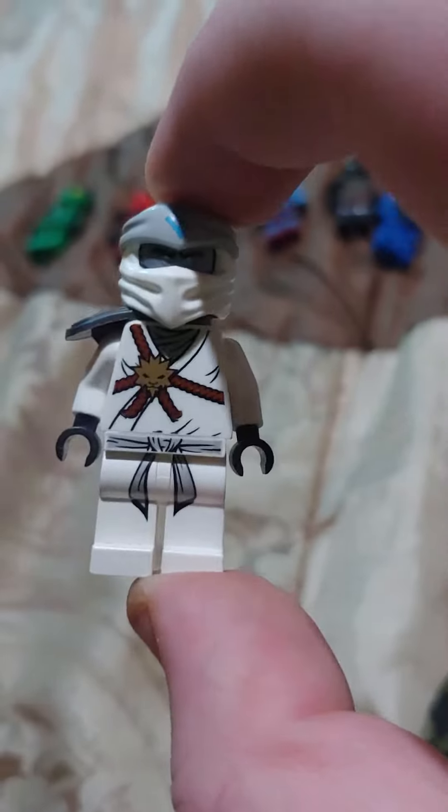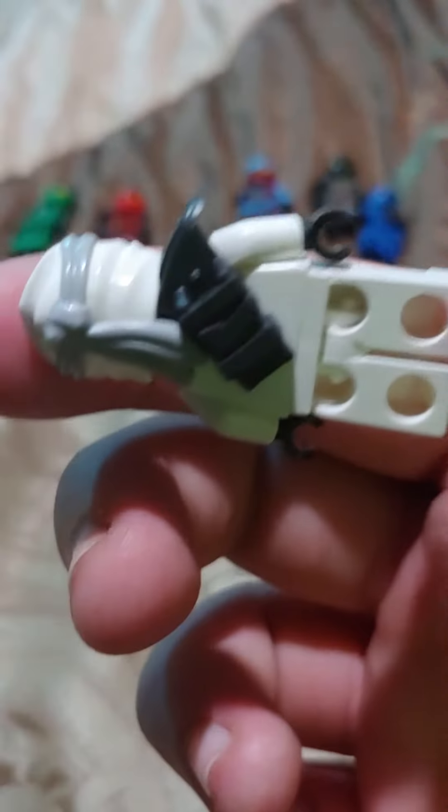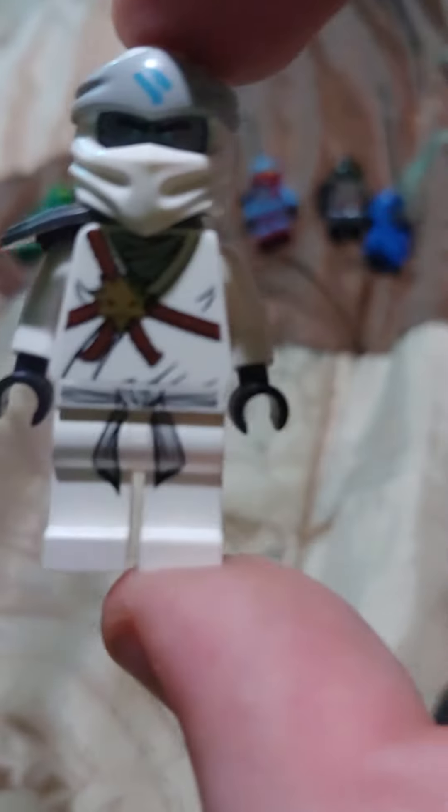And we got Zane. The whole body right here is Season 1. This is the armor, and his titanium face. I don't know where his Legacy mask is, but I'll find it eventually. I'll update it.